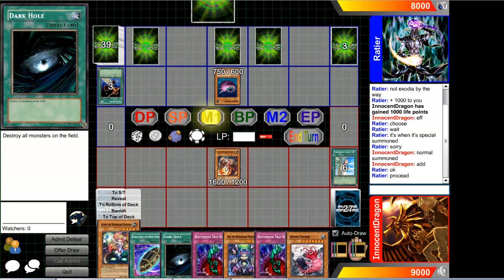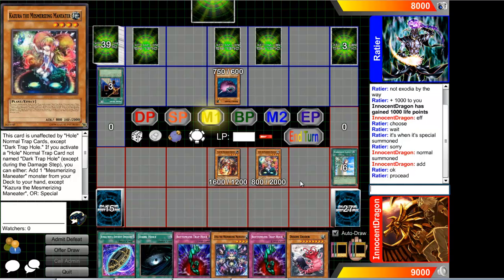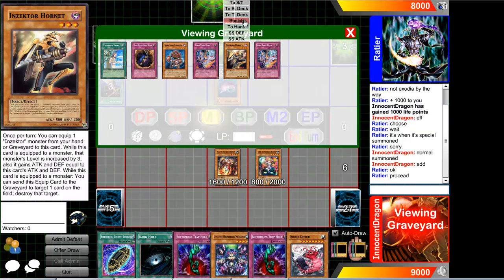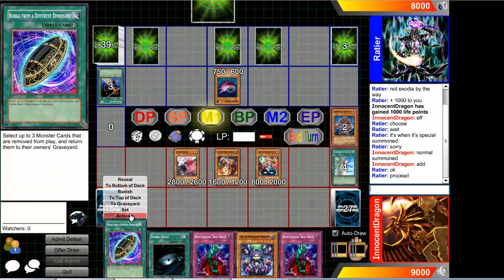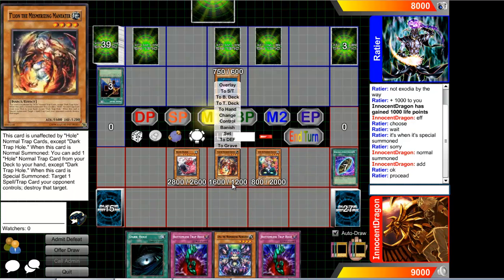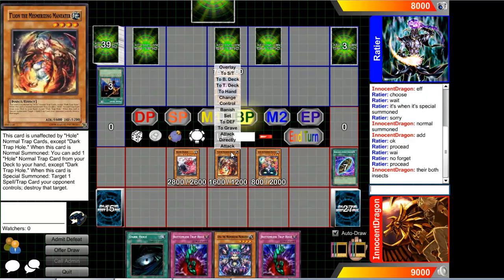I do have two insect types in my hand. This card is summoned — if you have to be a trap, a whole normal trap. Kaizura? Probably should have summoned this one. But I'm going to banish her — Doom Dozer. Burial from a Different Dimension. They're both insects. Now we're going straight for the attack.